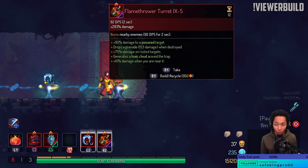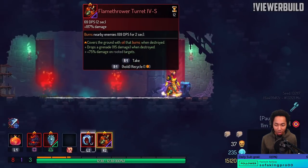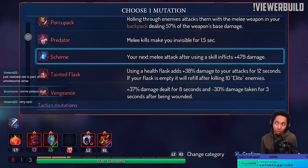Bonus damage to poison, generates poison around the trap, bonus damage while you're near the trap. I'm trying to think what I need to kill a Slasher before it kills me — I think Scheme would do it. I can always go Execute later.